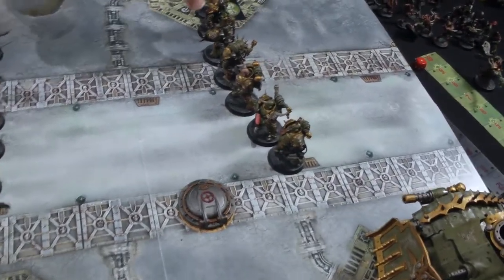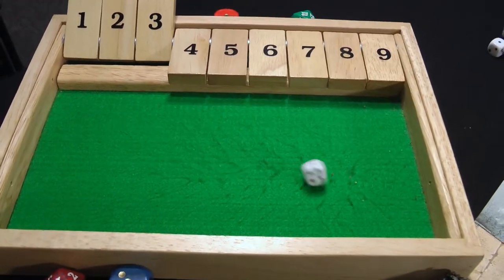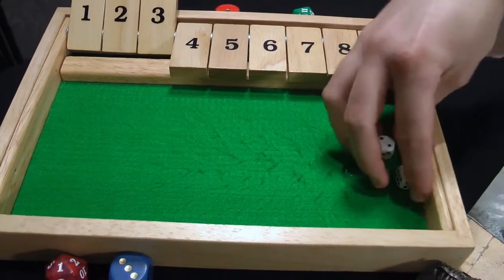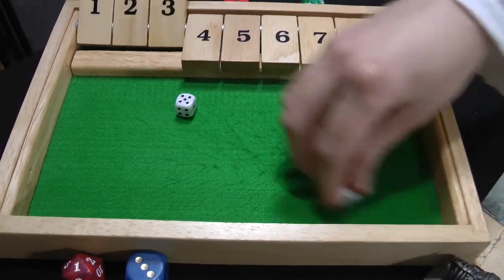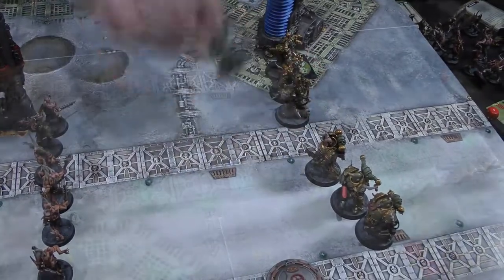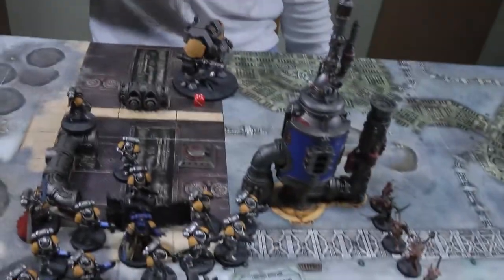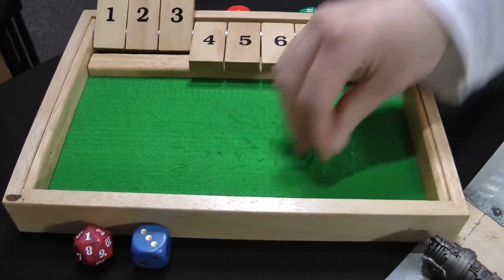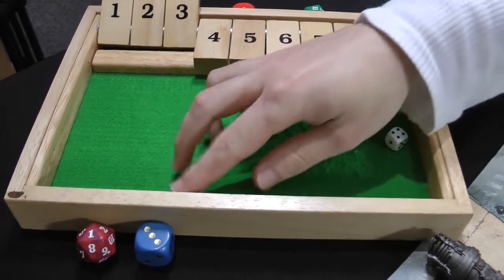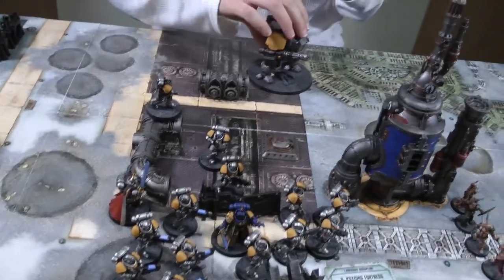The Plaguecaster's explosion causes D3 mortal wounds to everything within six inches: the Plague Burst Crawler takes two, ignores one (down to eight wounds); the Plague Marines take three, but Disgustingly Resilient reduces it to one — a Boltgunner dies. The Plague Burst Crawler shoots Entropy Cannons at the Dreadnought — both hit, both wound; 2D6 damage rolls ten — the Dreadnought is destroyed. Death Guard gets a victory point for killing a vehicle. The Mortar and Slugger fire at the Hellblasters with minimal effect.